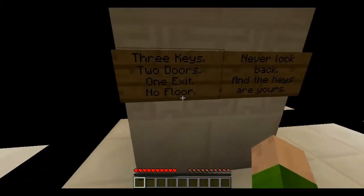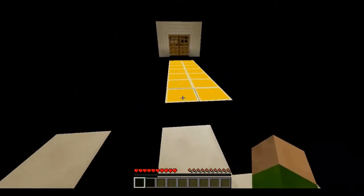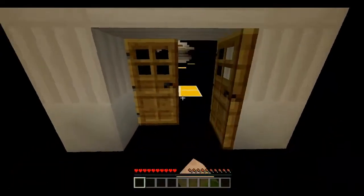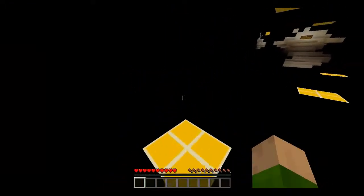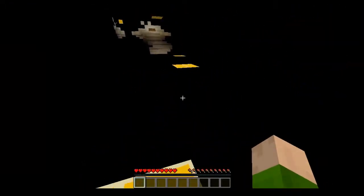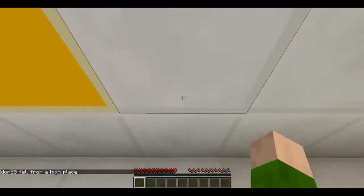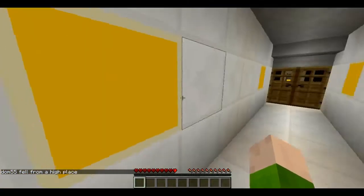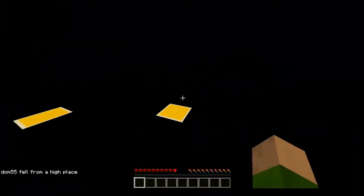Three keys, two doors, one exit, no floor, never look back. And the keys are yours. This looks so creepy though. How am I supposed to... oh, there are holes. I'm still here. Be nice if it could reset your spawn though.